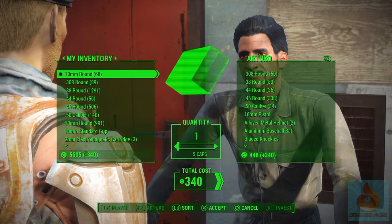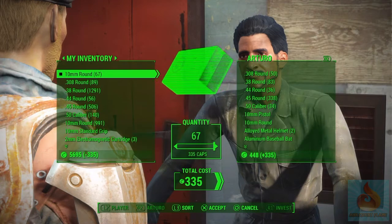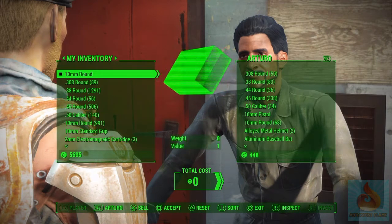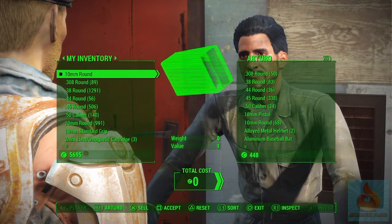Then go all the way down to one and sell that. Sell all of these afterwards. You'll have this glitched-out one — there's no cost. See, it says total cost zero. You'd be getting one for it, but not really — yeah, just sell this.